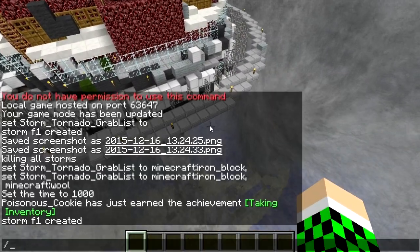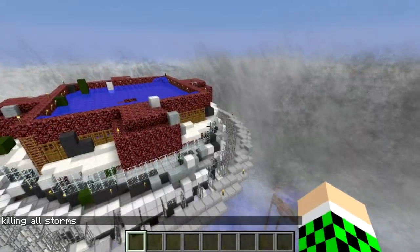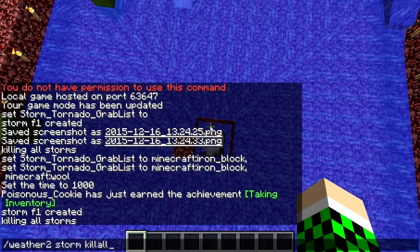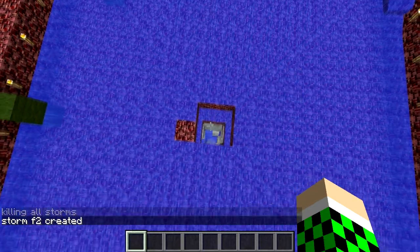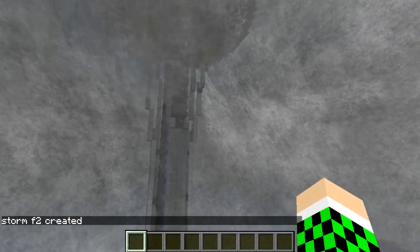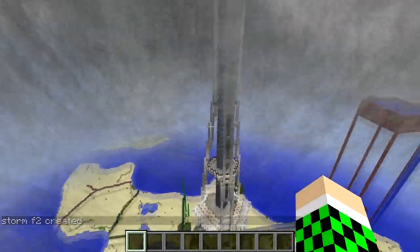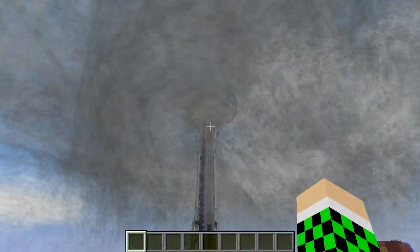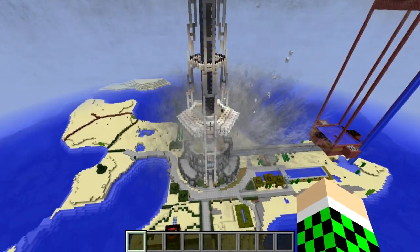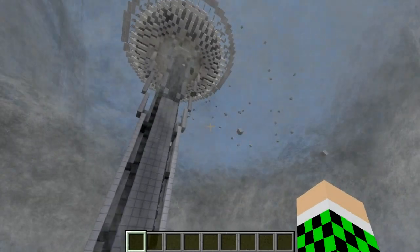Alright, so that's already way off, so we're going to kill that. We're going to spawn an F2 and get it dead center right here. There we go, and it's bigger than the thing — that's what we like to see. Is there anything being destroyed? The heart of it's right on top of the building. There it is. Yeah, it's ripping up some stuff. That's pretty big. What's that? Oh, that's all the blocks that it picked up. Oh, it's picking them off up here.